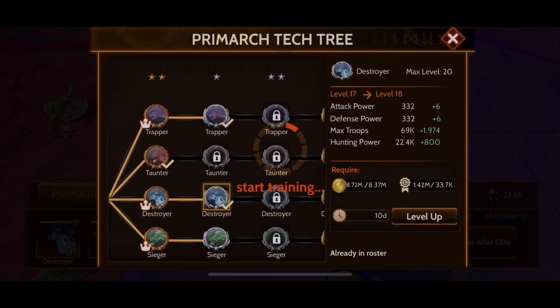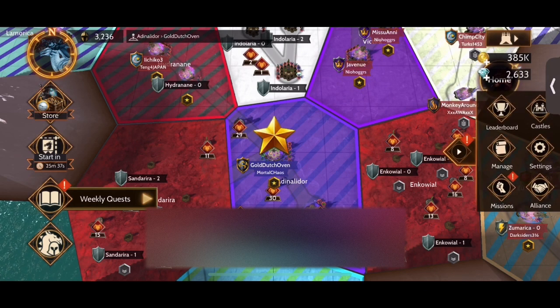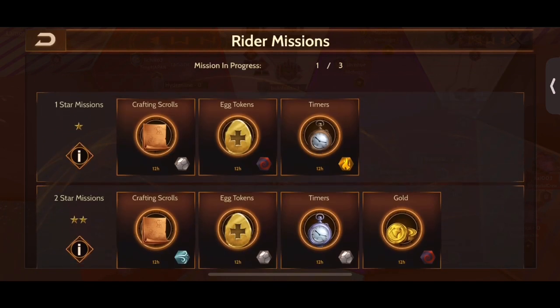Now let's discuss the second way of getting gold in Atlas: missions. First, we need to find the missions. You see the right middle of your screen that has the little arrow pointed to the left? You click that, and then missions. As you can see, you can get many prizes like crafting scrolls, egg tokens, timers, and gold. The first way to get these missions started is to have tokens, which you can get by participating in Atlas and claiming the prizes from the Atlas branches.